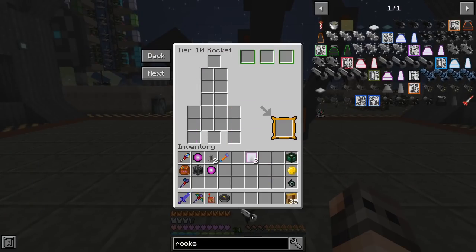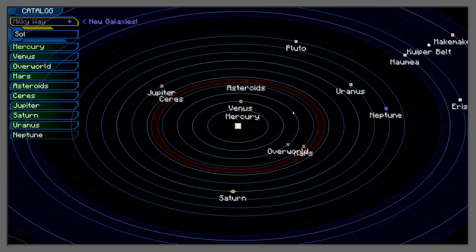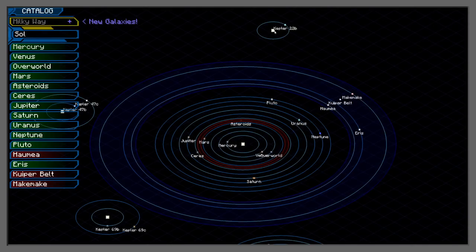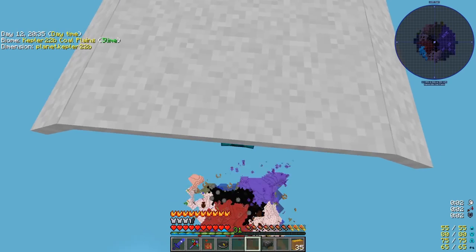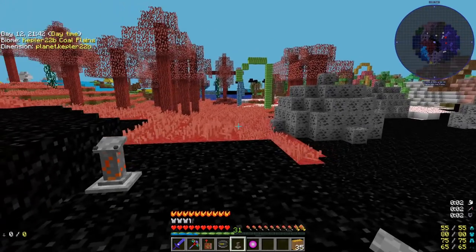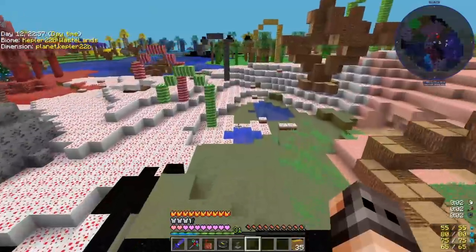Now that we have the tier 10 rocket schematics we can start making a space station too — it's fun. This rocket takes us to Kepler 22. I don't know if we need the electric rocket or not. We can go to Kepler 22b — I was clicking on Kepler itself, which is stupid since you'd just burn. On a positive note we don't need oxygen here. We're at Y level 500 so this could take a while, but they have trees. Our rocket arrived in the chest so we're fine.